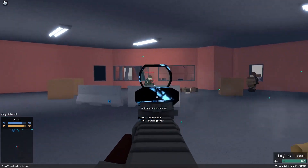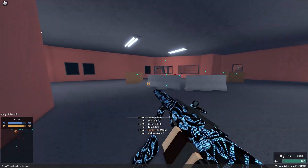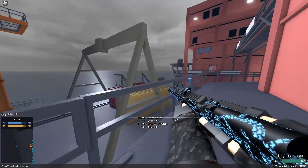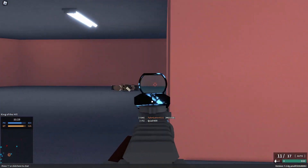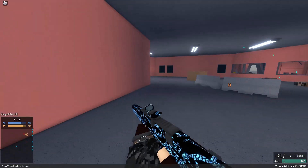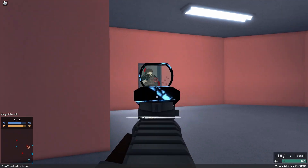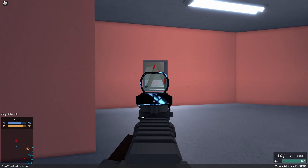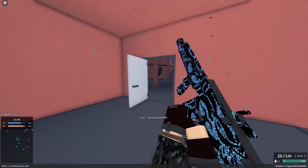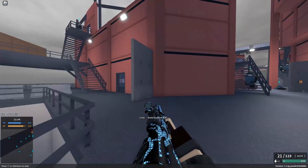I'd also like to quickly mention hollow point on this weapon in particular. It can extend your 2-shot body shot range by about 10 studs, but whether that's worth it depends on the map, since at long range it drops your damage to a 5-shot body shot. On smaller and indoor maps though, I'd say go for it — it definitely helps with your close range performance.